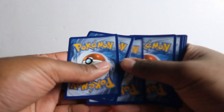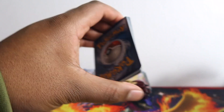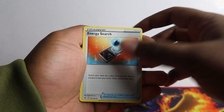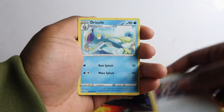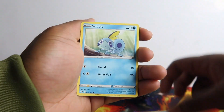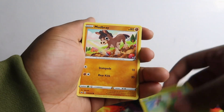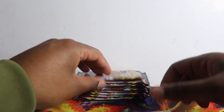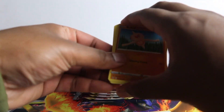Zacian pack, let's go. We also give out the code cards. We got energy search, team yell, drizzile, Galarian Ponyta, Sobble, Maractus, Mudbray, Blipbug, and a Grapploct regular rare. I had some amazing pulls in my last video - 50% hit ratio. Let's see if we can achieve that again.